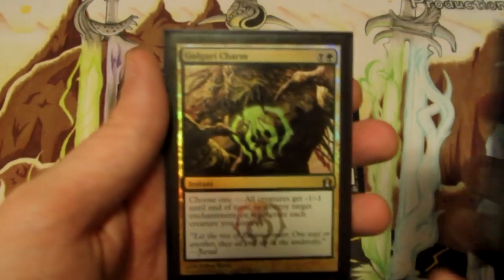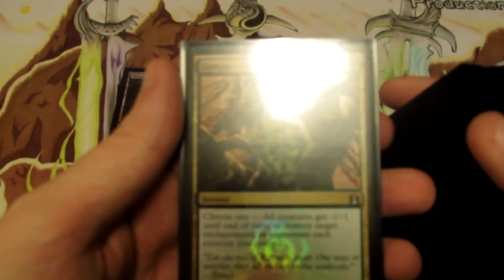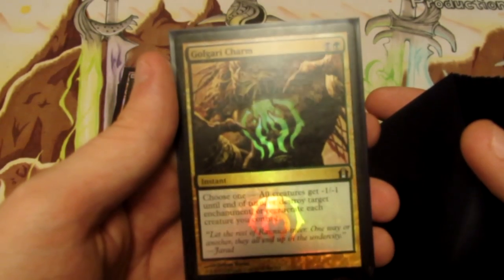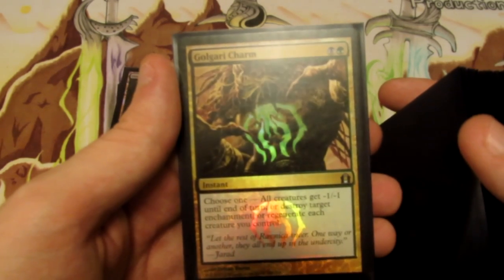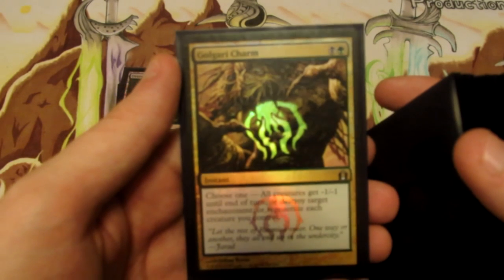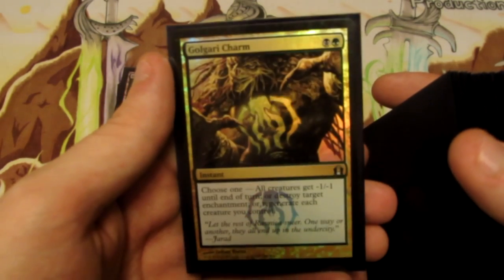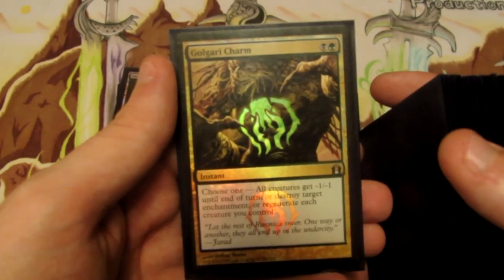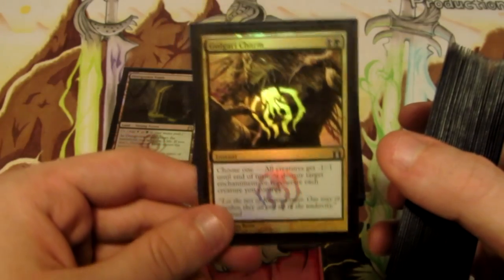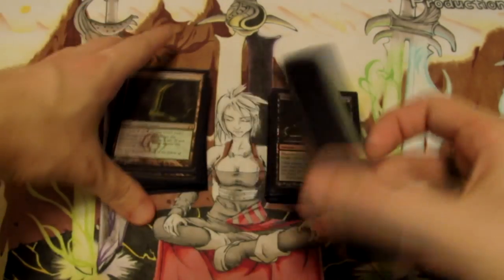The last card in the main board is Golgari Charm, which has three modes: all creatures get -1/-1 until end of turn; destroy target enchantment; or regenerate each creature we control. The -1/-1 mode gets rid of X/1 creatures like Firedrinker Satyr against aggro. Destroy enchantment handles things like Underworld Connections, Whip of Erebos, Hammer of Purphoros, and Detention Sphere. And regenerate protects our board against Supreme Verdict or spot removal. It's usually a sideboard card, but given the current Standard metagame it's worthy of a main board slot as a one-of.